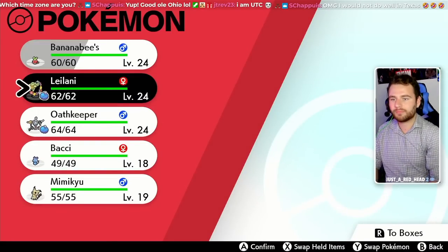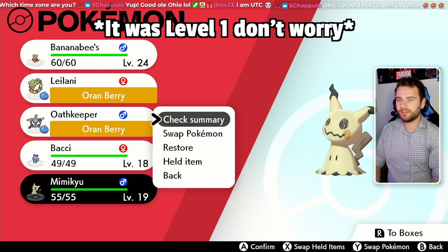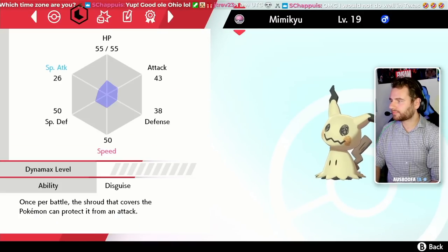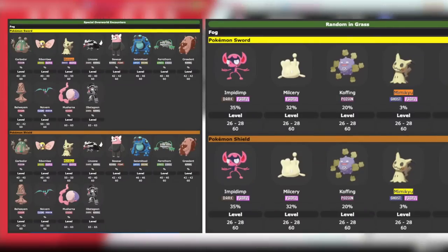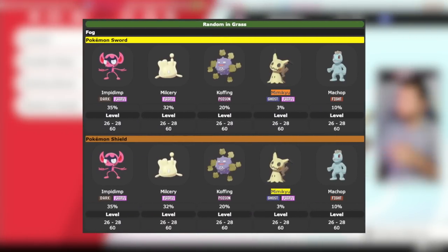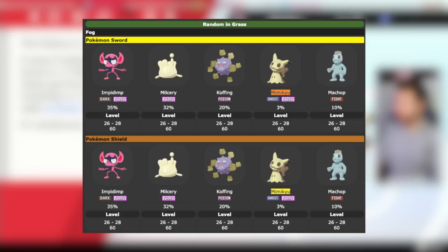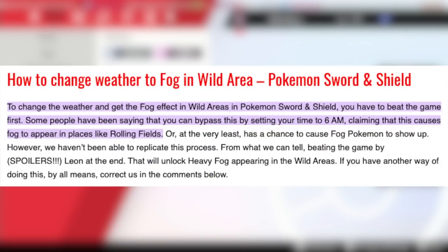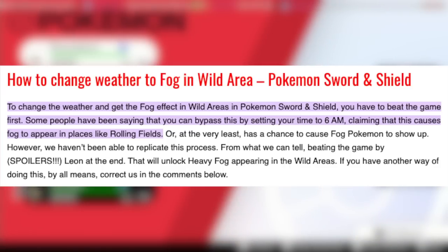Before returning to Motostoke, I decided to transfer in a Mimikyu. Now, I know what you're thinking — Mimikyu's findable in the Wild Area, why would you need to transfer one in? Let me rant about something real quick. Mimikyu is findable in two parts of the Wild Area, but only one of them is at a level that we can use it at currently. The problem is that Mimikyu is a random encounter in the grass with a very low percentage of appearing. To make things even more hectic, it can only appear in foggy weather, which, to my knowledge, is incredibly rare to get in the Wild Area, and you can't activate it until you get eight gym badges.